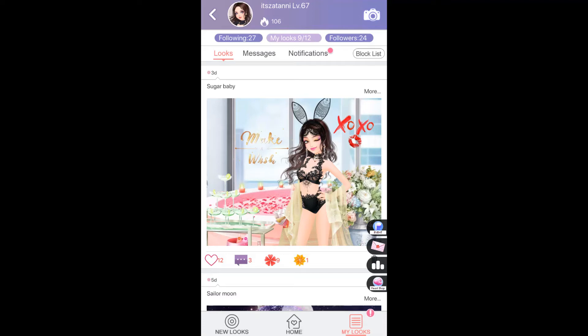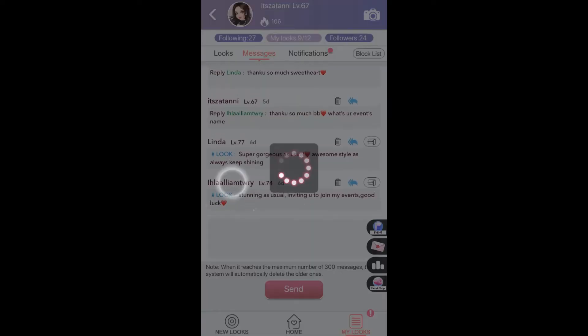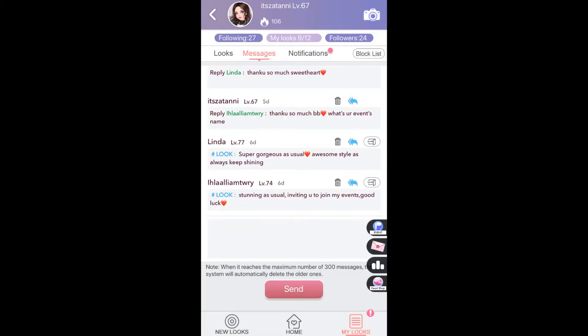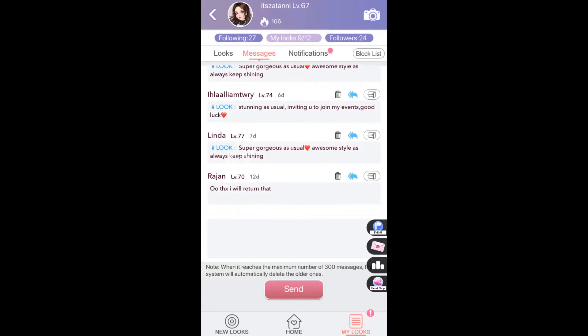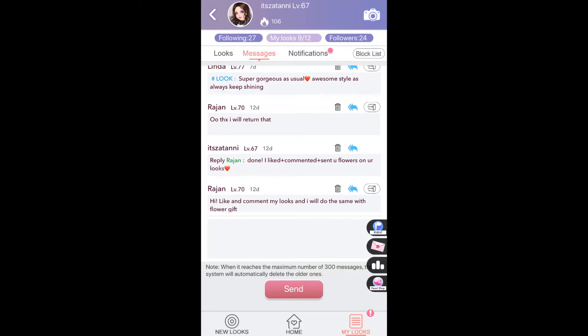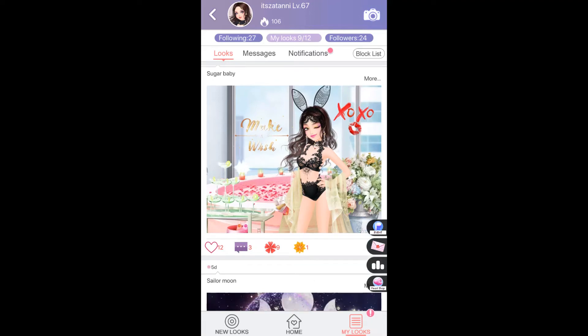Next, take a look at messages — this is where you can talk with other players. I think it's a very beautiful part of the game because it's very positive in here. If you want to find friends, find them here, because friends will absolutely give you flowers.